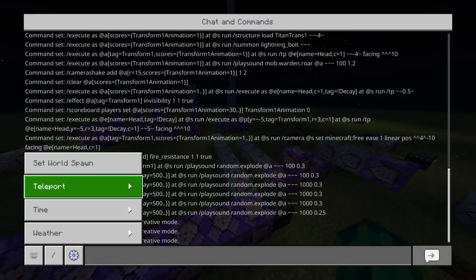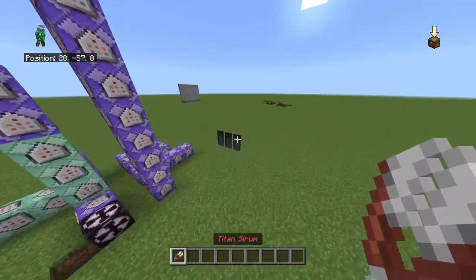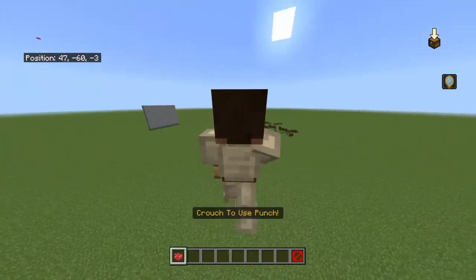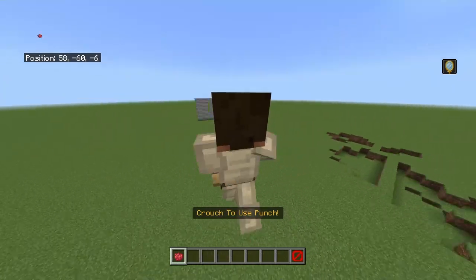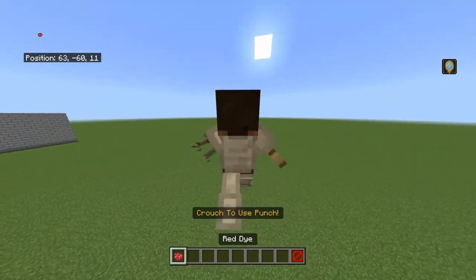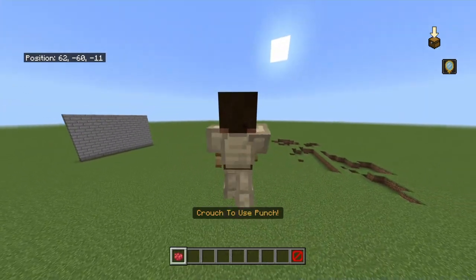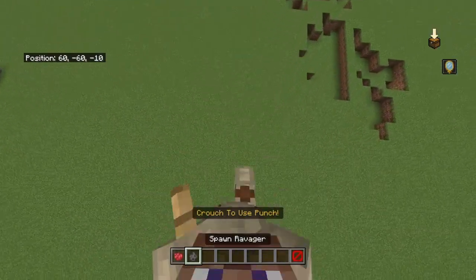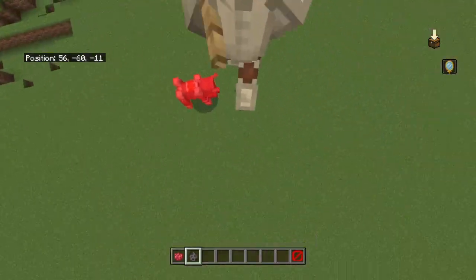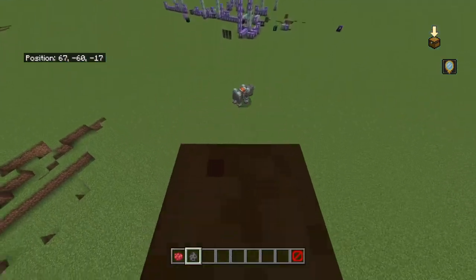Let's make it day again. Now we've got the long-awaited titan serum. Basically you just crouch to turn into a titan. We've turned into a titan — we've got this funny run animation. For now I've made the punch ability, and I'll make more in the future. You can exit with the barrier. Before I showcase the punch, I'll show you the passive where I can trample mobs — when I walk on top of a mob it starts taking damage, and it does quite a lot of damage because I weigh a lot.